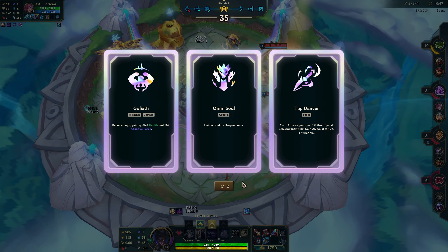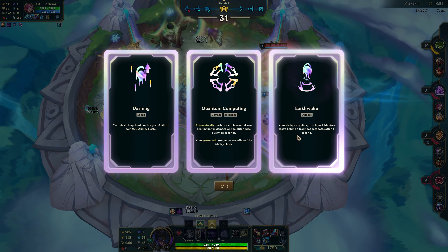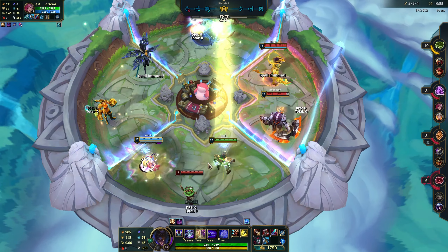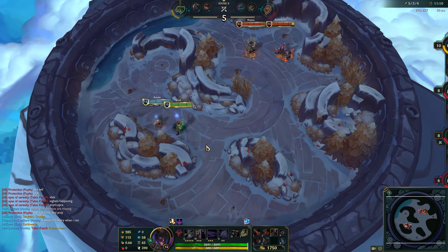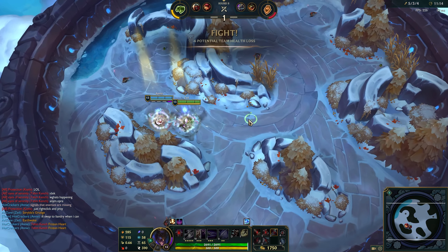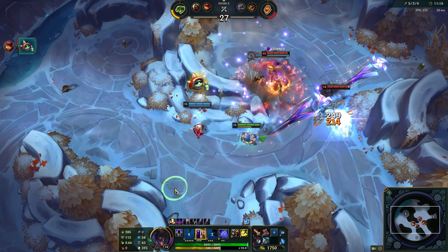Goliath, or do I want to go something else? Earthquake would be good. I think I'm going to do Earthquake here. Basically, I try and Earthquake W over wherever Annie stuns, and then we do a bunch of damage. In theory.